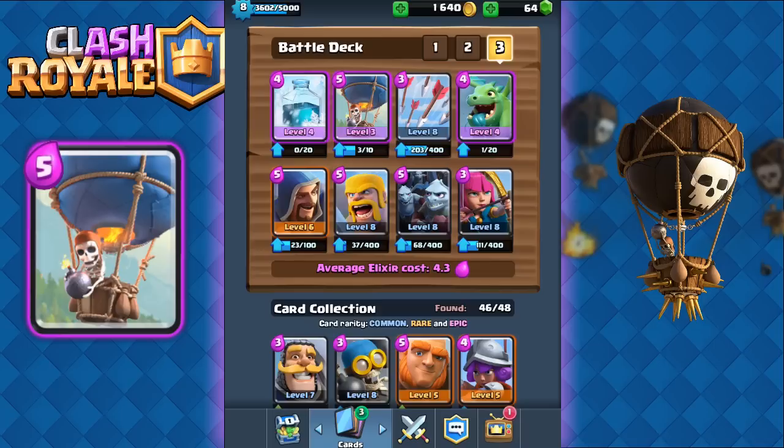Hey guys it's Sash and today I'm going to share two of my favorite and best balloon air decks. The first one for arena 5 and higher and the second one for arenas 2, 3, and 4. The first one takes advantage of one of the deadliest combinations in the game, the balloon with freeze spell. This is the same deck I shared in my how-to-get-to-royal-arena video. I get a lot of consistent wins and also a lot of 3 crown victories because this is a very offensive oriented deck.